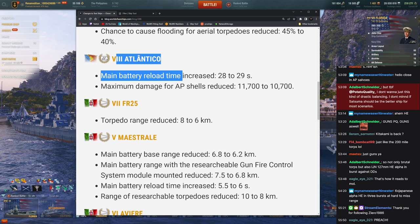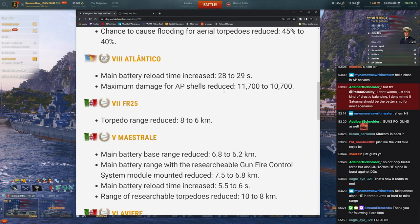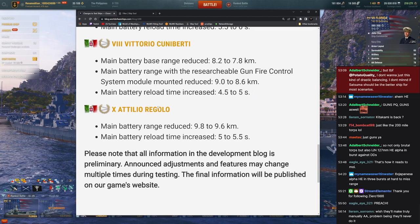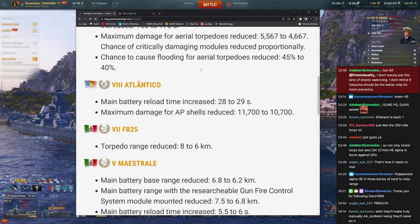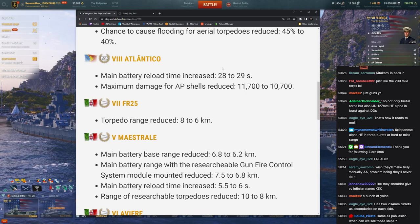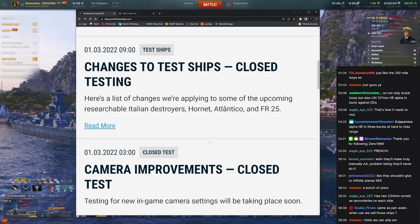Atlantico — that's the secondary-focused one, going into dockyard. Apparently the guns are too good. Italian DDs — I'm not particularly interested in them, they look really bad so far, don't look like much fun. Close-range guns, close-range torps — it's not 2016, people aren't pushing in anymore.